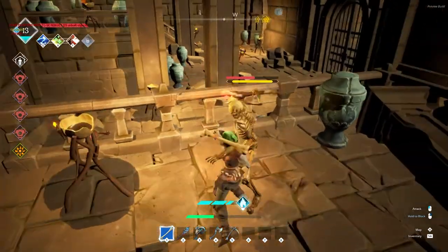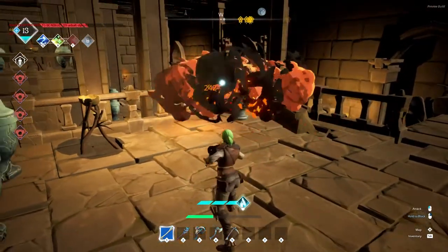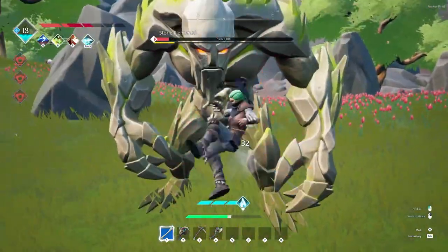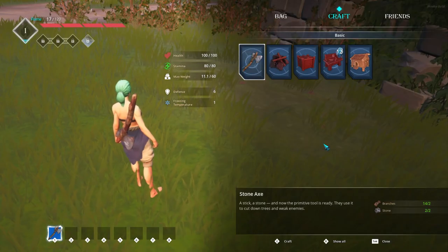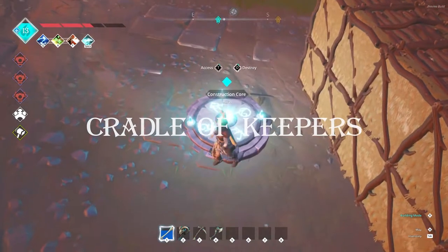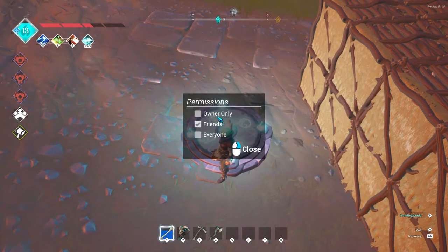There is a dodge mechanic — you can only use it in combat. Press space in combination with your movement direction and you'll get a little dodge animation that can get you out of enemy range. The number above a workbench shows how many new recipes you can craft in it. For door access, you can change who on a server can access your buildings and teleporter — set it to public, friends, or only yourself.